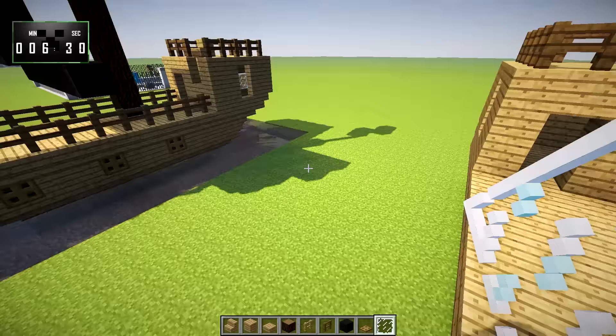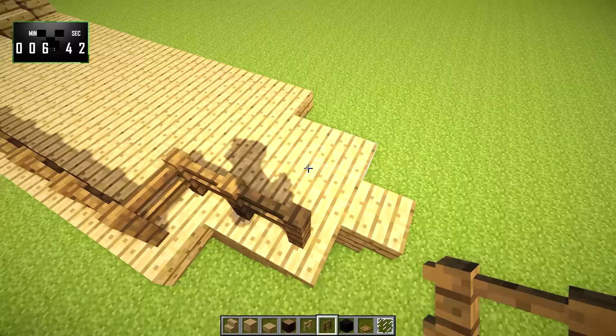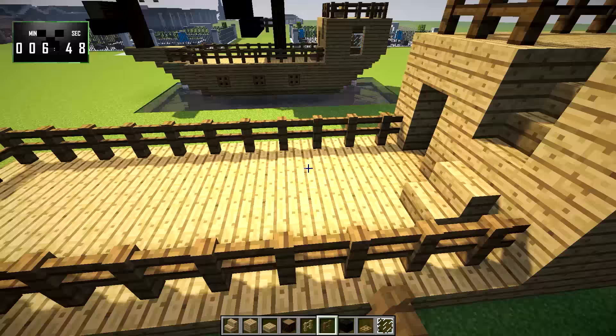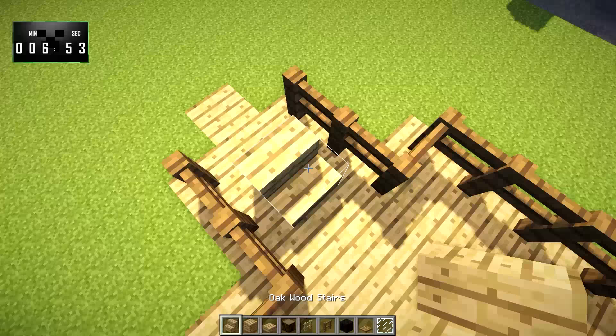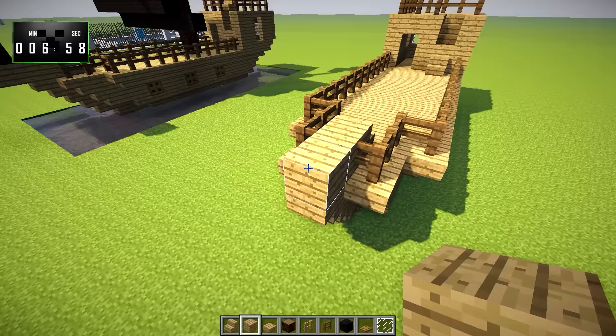Up here at the front, let's go ahead and do the fences right away. Up here we'll do our fences and they're going to come like this. Starting with this spot right here: put a normal stair, a plank, another plank, another plank, and then an upside-down stair. You'll get something like that.